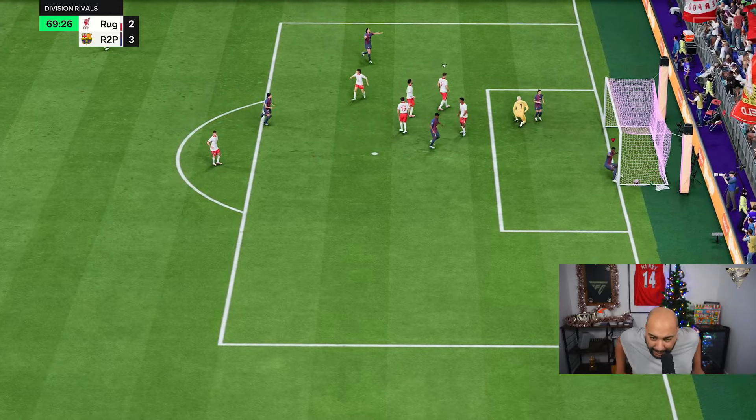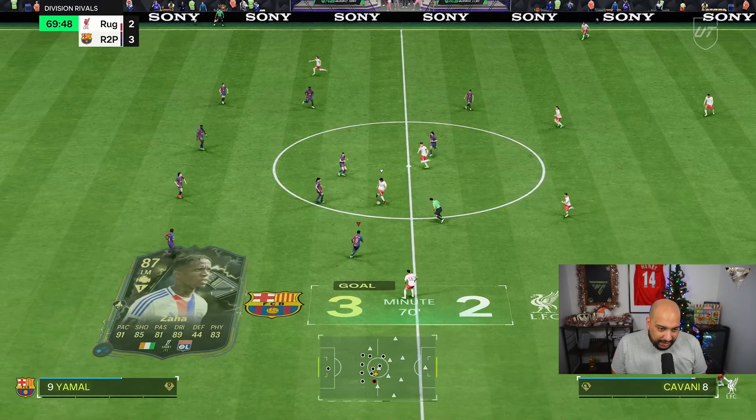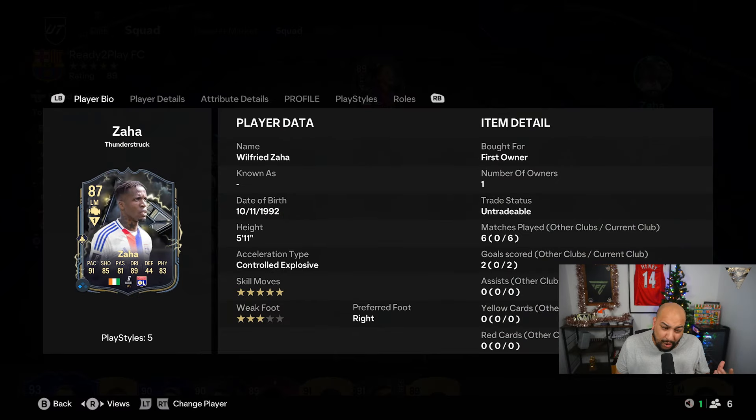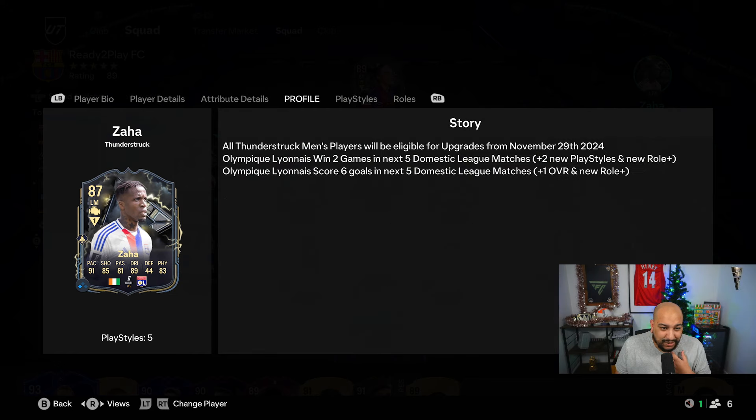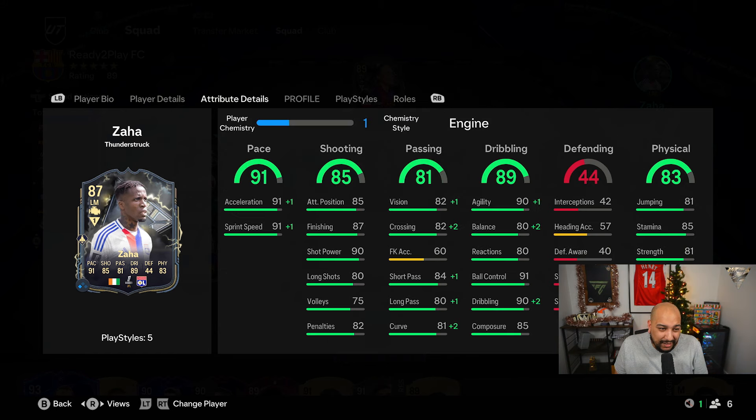Zaha, what a beast coming in from that left-hand side. If you're using the R1/RB dribbling, he's solid. But two goal contributions in six games just simply isn't good enough. He's got quick step plus and technical, but it doesn't feel like he's got any of the trickster. His stats, I don't know, they don't seem the best — his passing is awful.